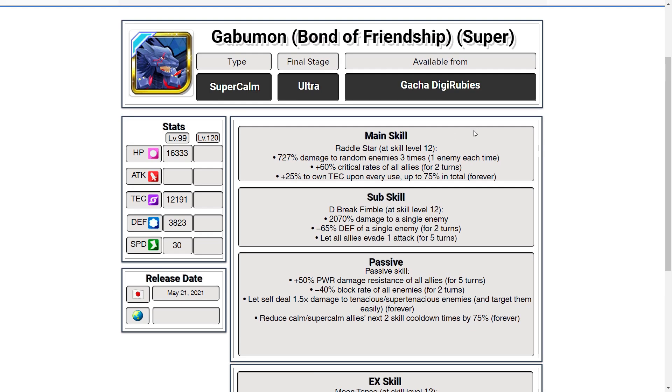His main skill hits a random enemy 3 times, one enemy at a time — multi-hit 3 times — for 727% damage, plus 60% crit rate to all allies, and stacks tech. That's around 2100 in damage multiplier, no crit multiplier there, plus he stacks tech. So not too bad, and quite good in clash battle.